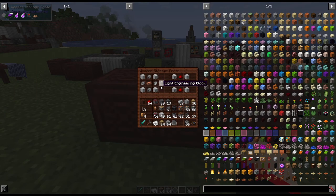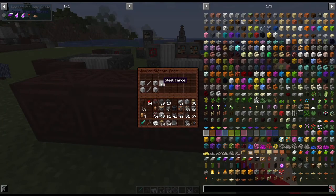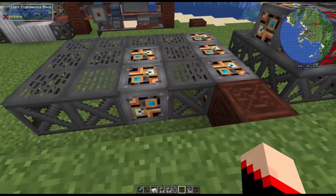Next we're going to need some light engineering blocks. For those you need four iron sheet metal, two iron mechanical components, and a copper ingot — each recipe makes four. Next we need redstone engineering blocks: four iron sheet metal on the outside, four redstone dust, and a copper ingot. The last recipe we need is steel fences — for that you need iron sheet metal and two steel rods, and each recipe makes three.